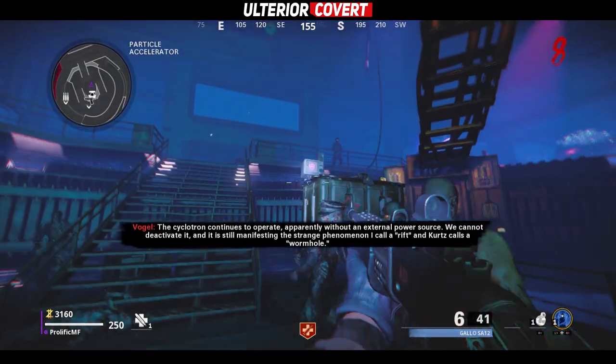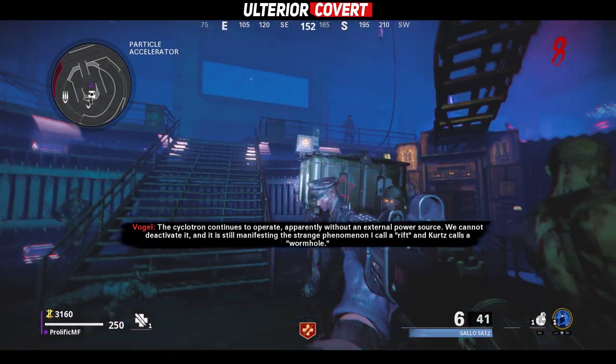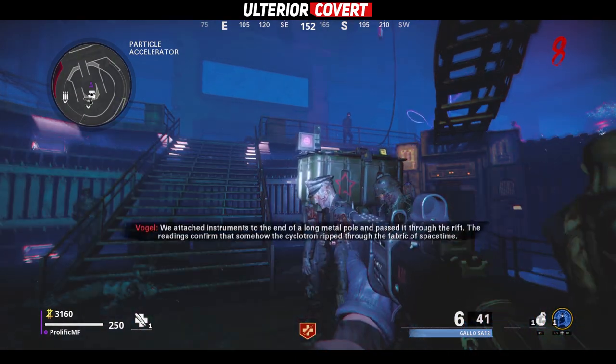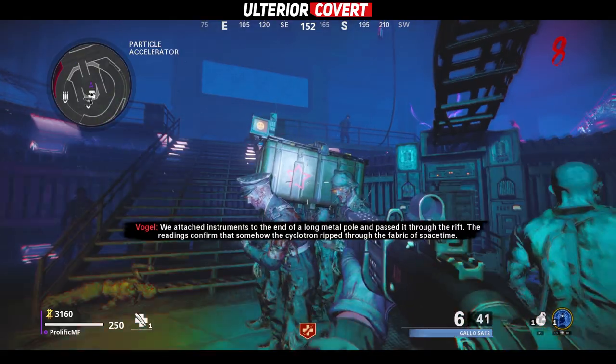You'll notice that on top of this crate there is a screen that shows an emoji. Make sure to open it up when the smiley face with the green background is showing, and also be careful when you're opening this up because as soon as you teleport back, the zombies will quickly rush you.